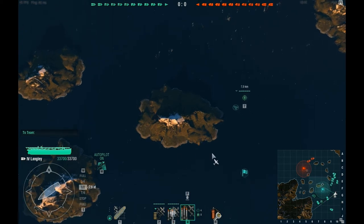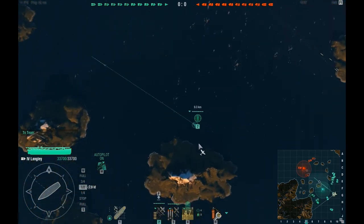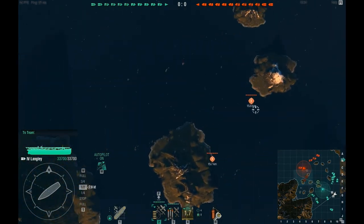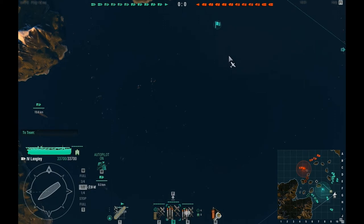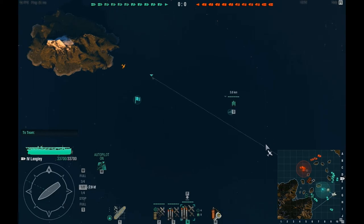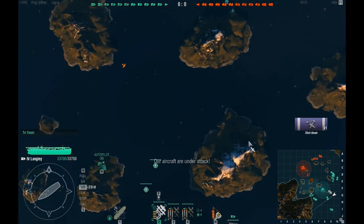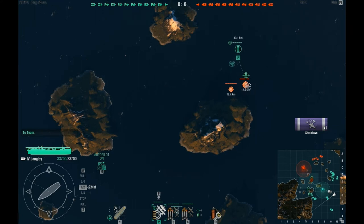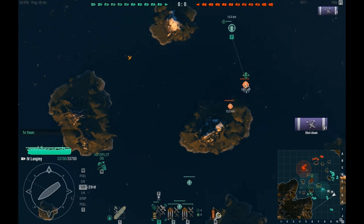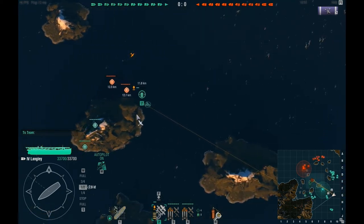I'm going to get my fighter group out. I'll get them to engage - I need them to clear the skies so my torpedo bombers can operate unhindered. Hopefully my ally comes to assist because we're a bit outnumbered. I've shot down two enemy aircraft, now I need to land my fighters to repair them.